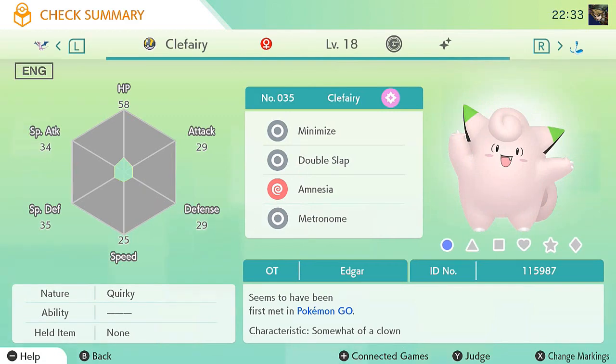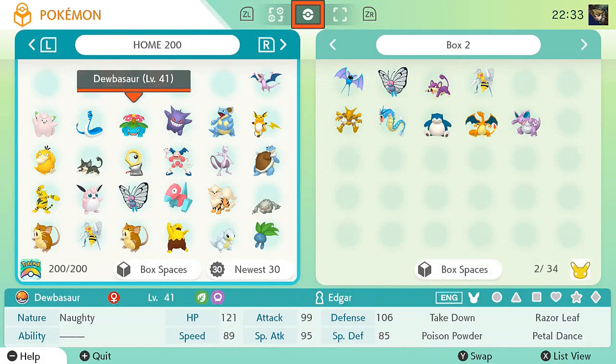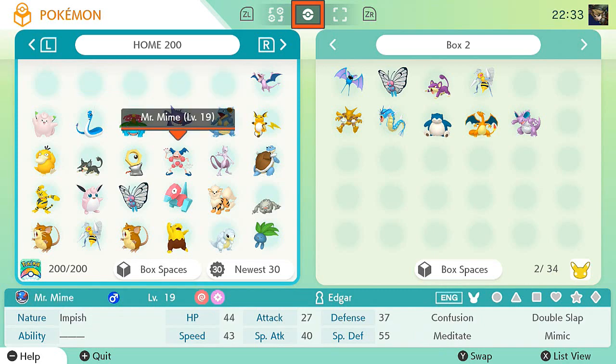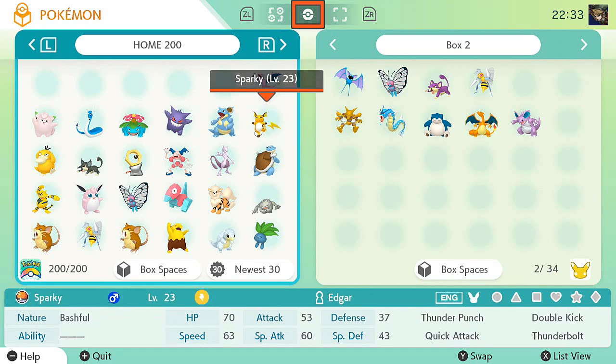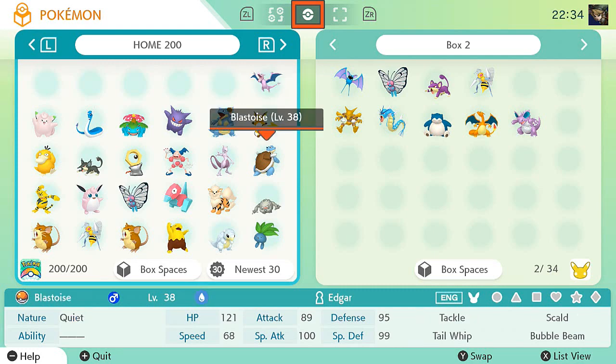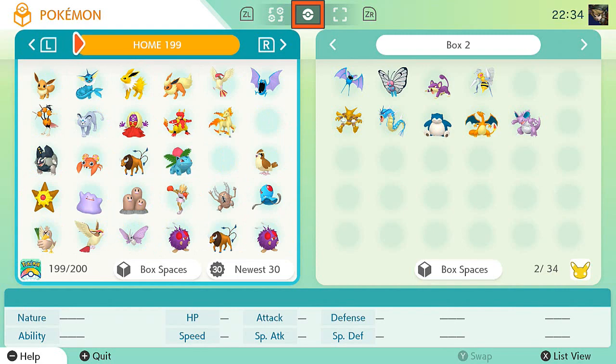I also got myself a shiny Clefairy — you can tell it's shiny by the tip of its ears. What I'm gonna do now is get one more Pokemon out of Pokemon Home. As you can see, I already got Mewtwo, I already got Sparky — what used to be Sparky — and Blastoise right here.